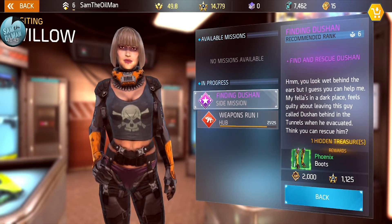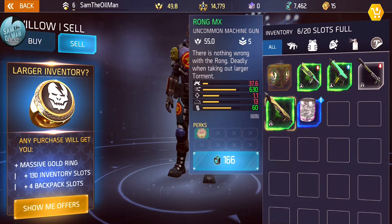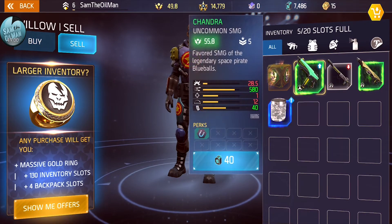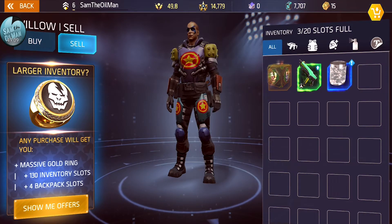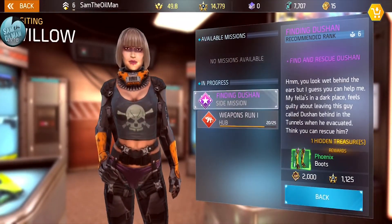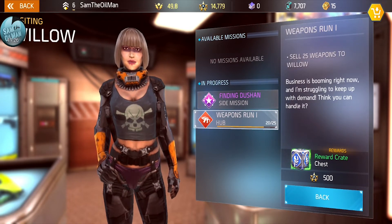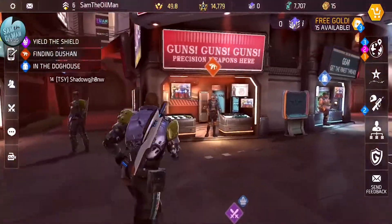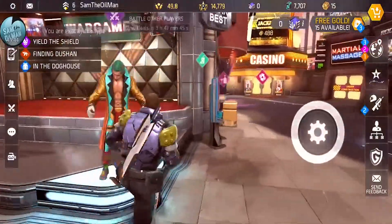Let's see how close we are to completing that. Selling an uncommon machine gun, the SMG, and some shotguns. Checking missions - sell 25 weapons. It's a countdown: 20 more weapons to sell. Anyway, that's the game - tons of fun! Really enjoying it. Amazing graphics, great controls, it just feels smooth. This is my first-person shooter game for mobile now.